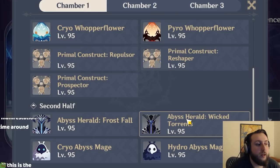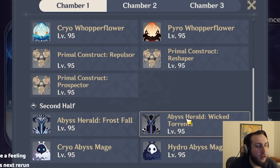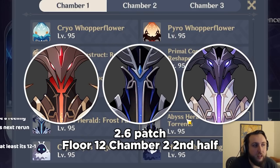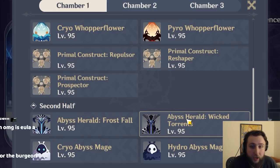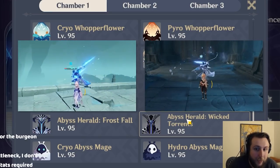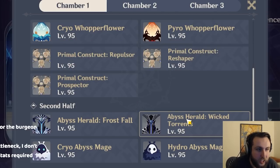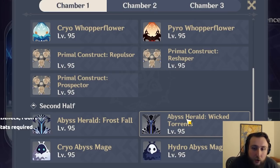Chamber one's second half is the bottleneck of this Abyss — two Cryo Heralds and one Hydro Herald. The reason this is really bad compared to previous Abysses with three Heralds or Lectors is that every time we've had multiple Lectors or Heralds before, it was either only two of the same element, or three with different elements where two were ranged. The Heralds are melee and have attacks that make them move, whereas Lectors stay put. That means you have no way to keep Heralds grouped — you have to rely on attack pattern RNG, which is where most of the frustration lies.